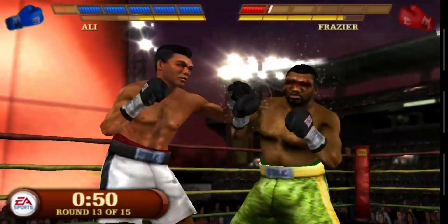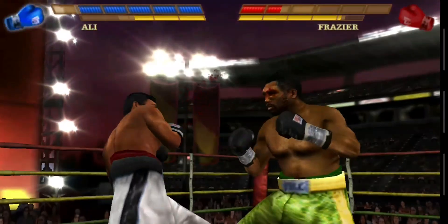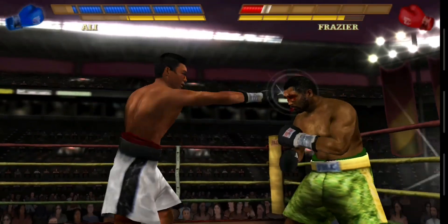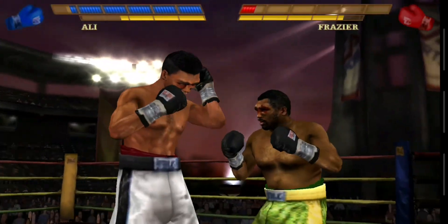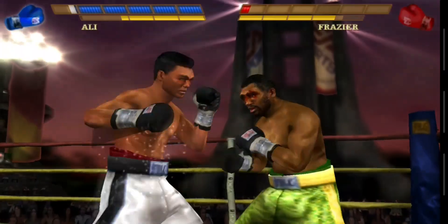Frazier's being effective with his hook. Look how swollen that left eye's become. It might prove to be the biggest problem of the night for Ali. I'm not surprised at all that he's warning of an impending stoppage in tonight's fight. If you can't protect yourself, the referee has to do it for you. He's hit hard after being lured in by Frazier.